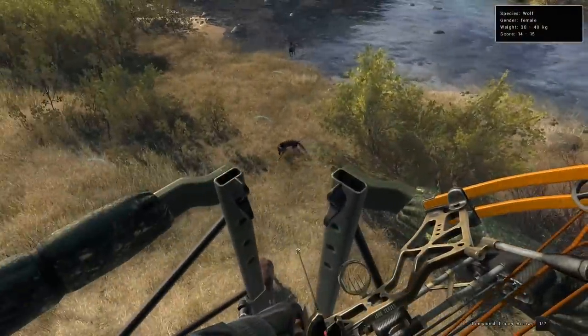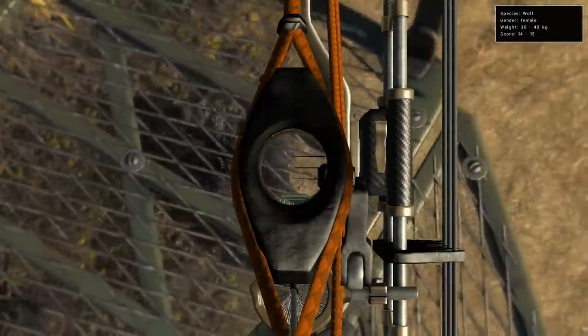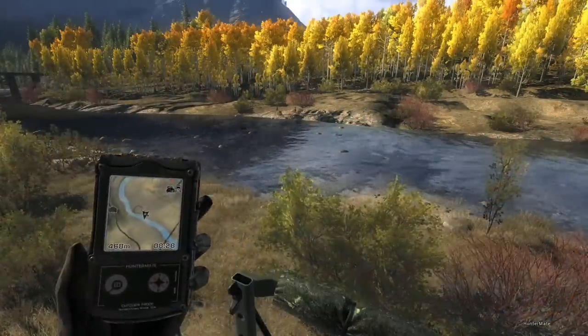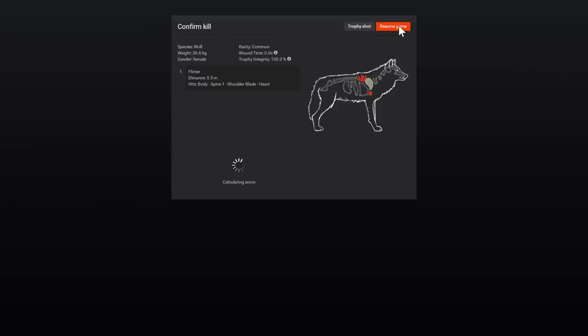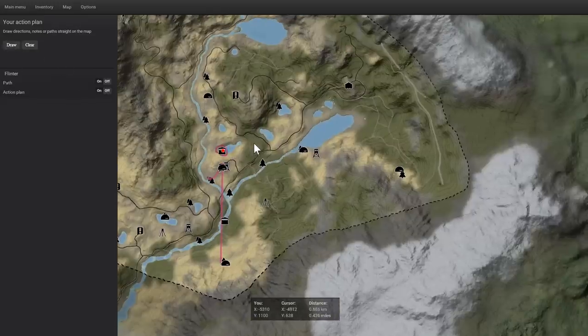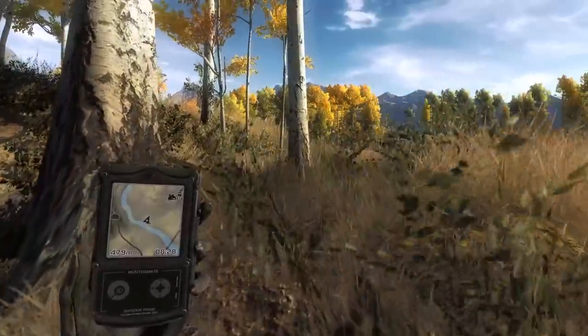We're heading to this tent because this is where I started when I had the huge non-typical last time I hunted here. I decided to call this wolf in because it was nothing but does over here, and it's sort of spooking some of them - it didn't spook all of them like I thought it would. I was hoping maybe I could get a shot without spooking the does, but I'm gonna go north up this river. This ground blind right here is where we shot that non-typical, so we'll go there and see what's around.